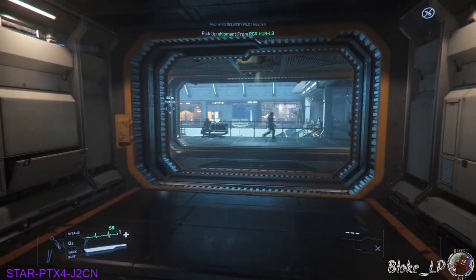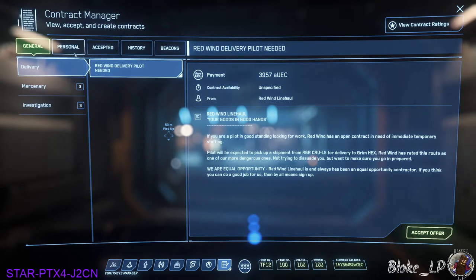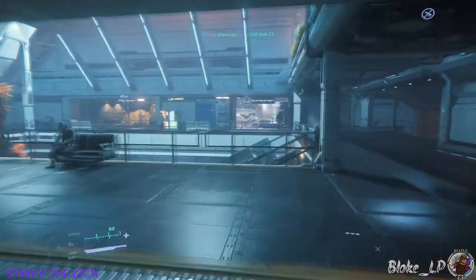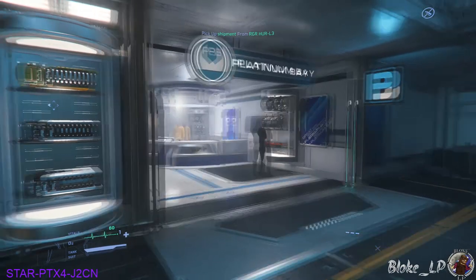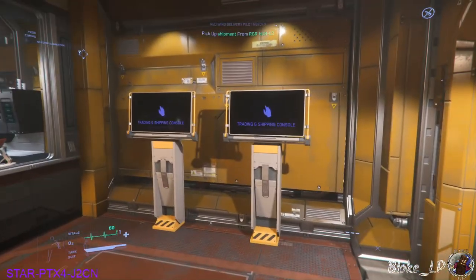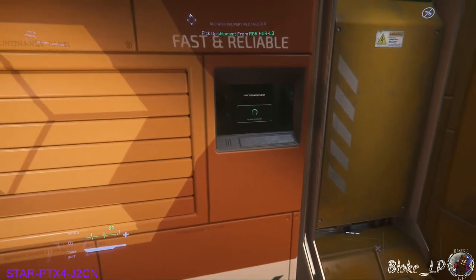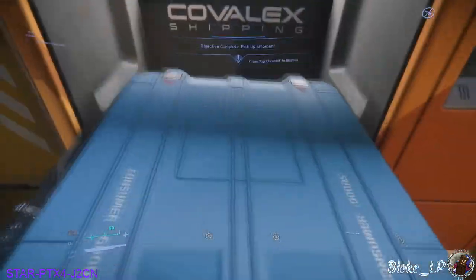Sorry guys — what happened there was I had a bit of a system crash. I managed to retrieve another mission to pick up here at Hurston L3. So I crashed to desktop and picked up a new mission. Now we're going to go pick up this parcel and deliver it down to Raven's Aid shelter. We're going to run around the other side here to a little location where we pick up our containers. There's also Platinum Bay where you can buy quantum drives, shield generators, and weaponry for your ships. Come around to the admin building — inside you've got terminals for buying and selling commodities, and the machine here with the marker above it like I showed you at Port Olisar. Walk up to it, press F, hold F down and left mouse click on it to open it. Hold F to pick up the parcel.